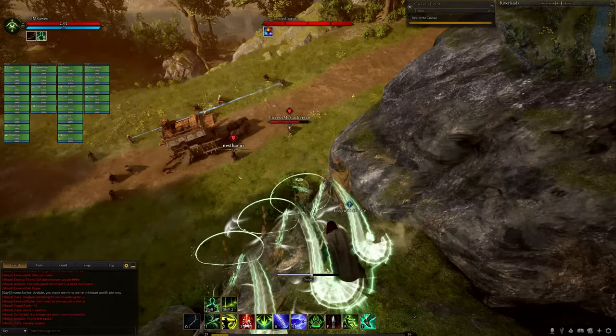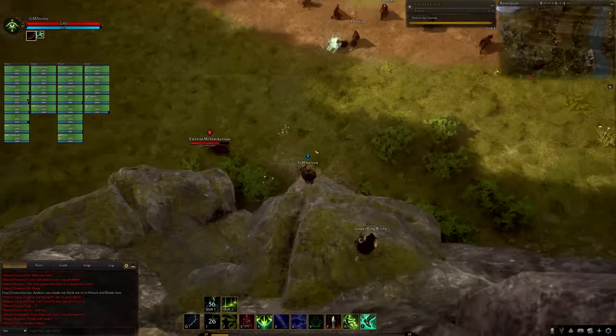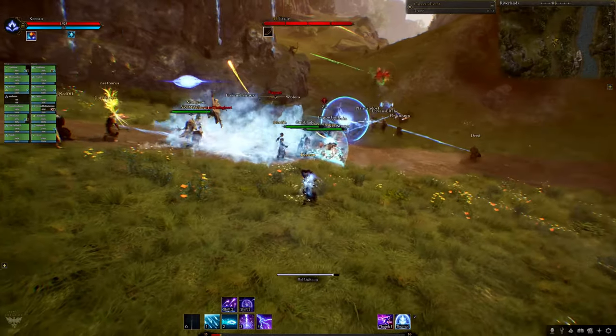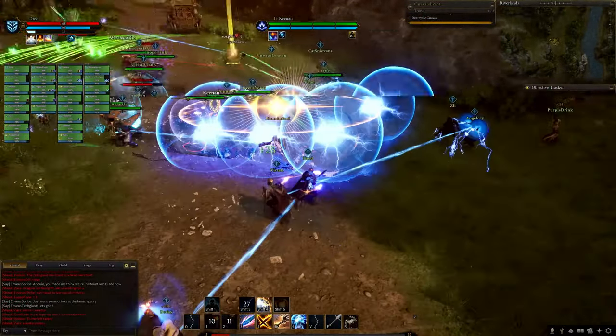When a caravan is launched it will create an objective-based PvP event. Players can then choose whether to join the attackers or the defenders, or ignore it altogether. Players who choose to join the event will be flagged as combatants.